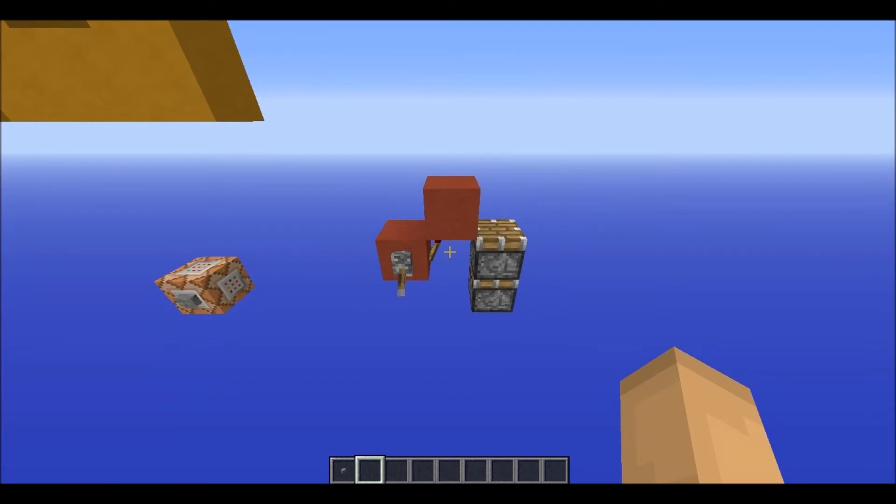The disadvantage with this double piston extender is that you can only push the block, but not pull it, as you can see right now.